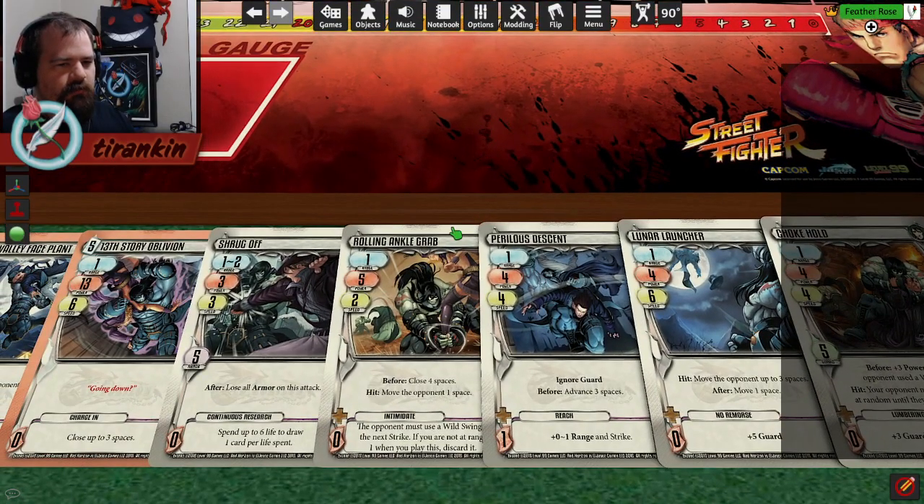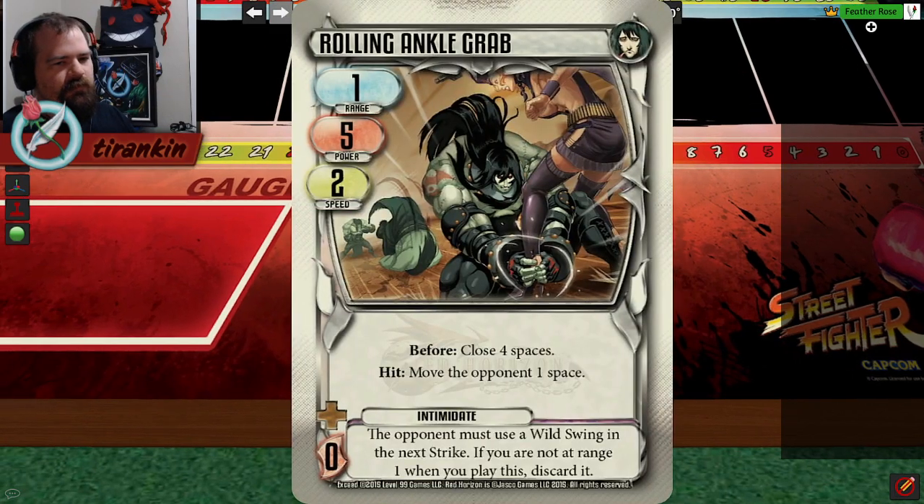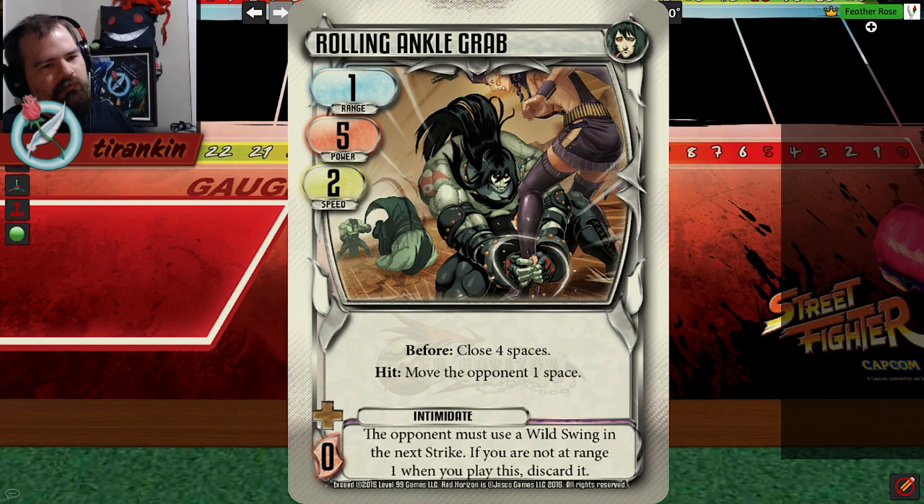Let's talk about one of the most infamous cards in all of Exceed: Rolling Inkle Grab. This card is not as bad as it looks, but it is famously, iconically bad. It's a Speed 2 card with no printed defense - no armor, no guard. It looks awful. It's only Power 5, doesn't ignore armor, doesn't ignore guard, doesn't have a hit or after effect that gets you out of range. It's a Speed 2 card that loses to anything faster than it and loses to anything slower than it. That's terrible.